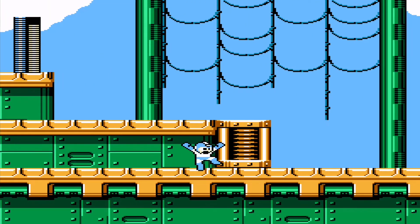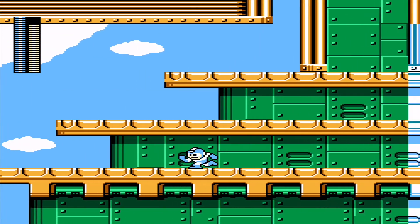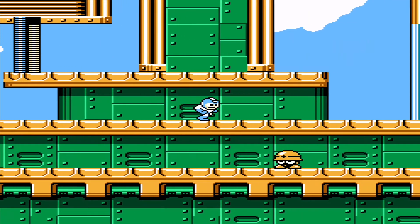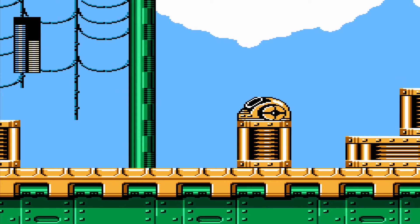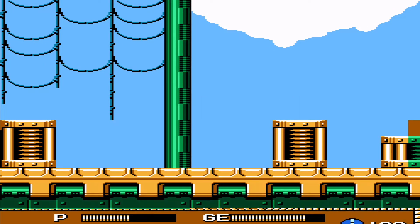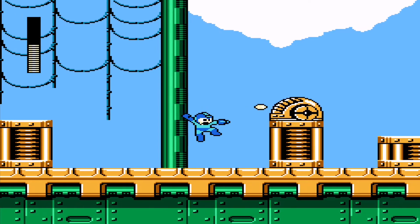Anyway, true to Needleman's name, this stage pinpricks you to death with just all kinds of stuff. I had to use some energy tanks and whatnot. Gemini Man's laser is the weakness of Needleman and also works on those giant porcupines really well — it only takes one shot. Gemini Man's laser does take a lot of energy, so there's that consideration.